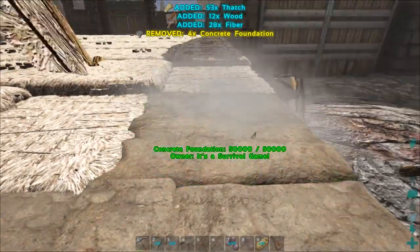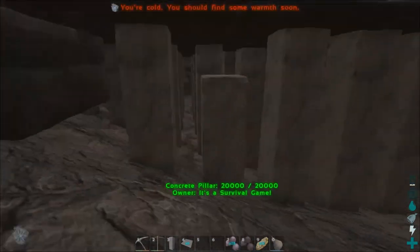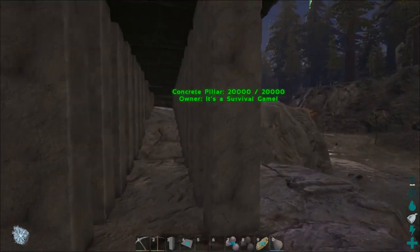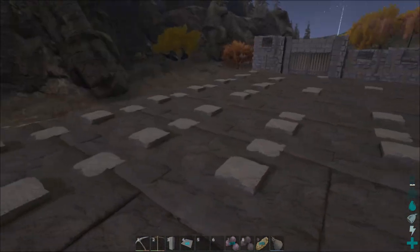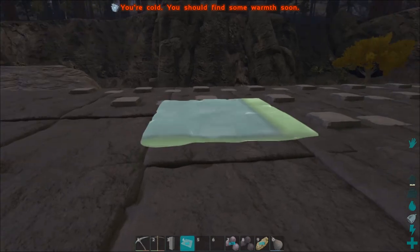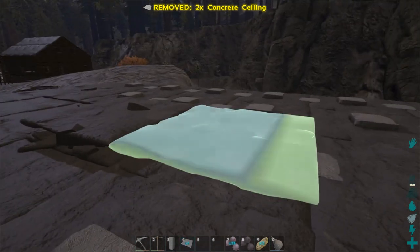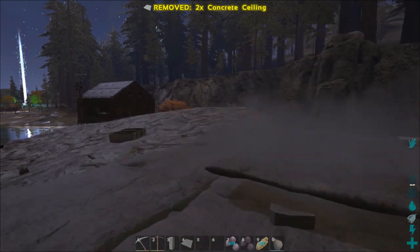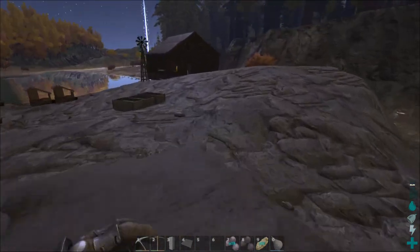I've replaced all the thatch with cement and really pillared this thing - that one won't work for some reason, but besides that I've put a pillar everywhere it can possibly go, both because it looks cool and to keep it as sturdy as possible. But that's created all these things sticking up everywhere on top. I think I might actually do a second layer of ceilings - let me test it around the whole thing. I'm gonna have to go make a bunch more ceilings and then layer it so it all looks nice and even.